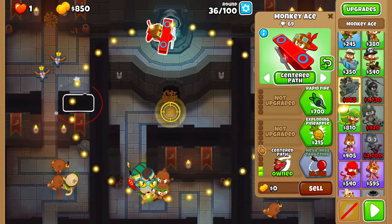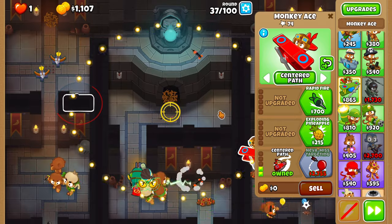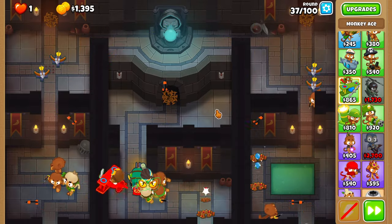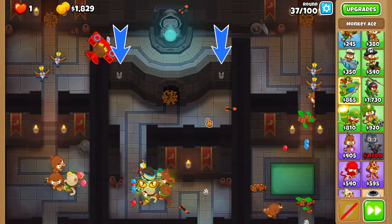Upgrade the ace to 0-0-2. On round 37, there's a brief pause in bloon spawning, signaling that camo bloons are up next. You should activate both the left and right traps as soon as they appear.